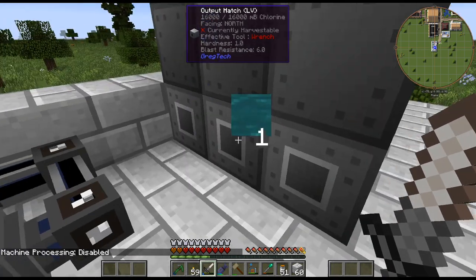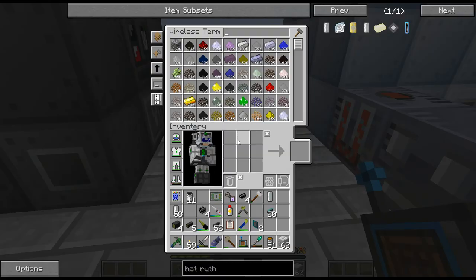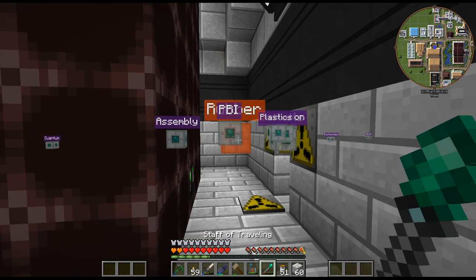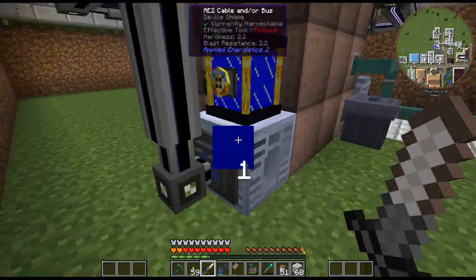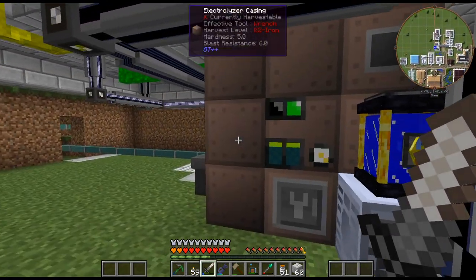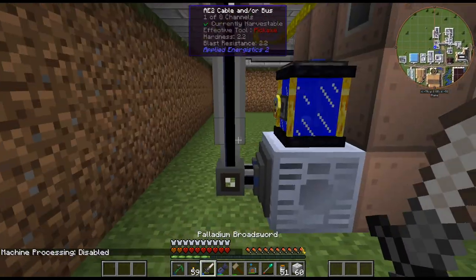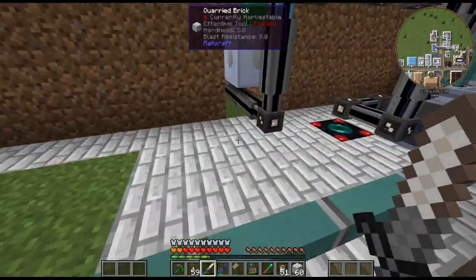Chlorine is really not an issue anymore, but I've got to figure out what I want to do with that because I don't want chlorine just filling up my AE system. That's kind of why I'm thinking I want to have a centralized fluid area. That's being voided — doesn't really matter. I don't want this running permanently; it's using a little bit of chlorine and then it turns on. Just disable that for now — that's voiding saltwater on Europa, but oh well.